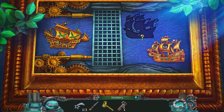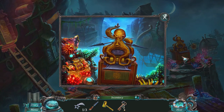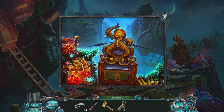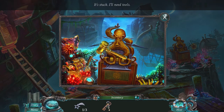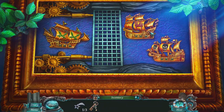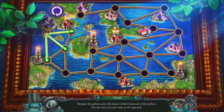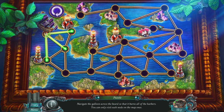That's our second galleon — just got one more to find. Can we chisel that? Navigate the ship across the board so that it burns all of the harbours — you can only visit each one once. Right, this needs a bit of planning.